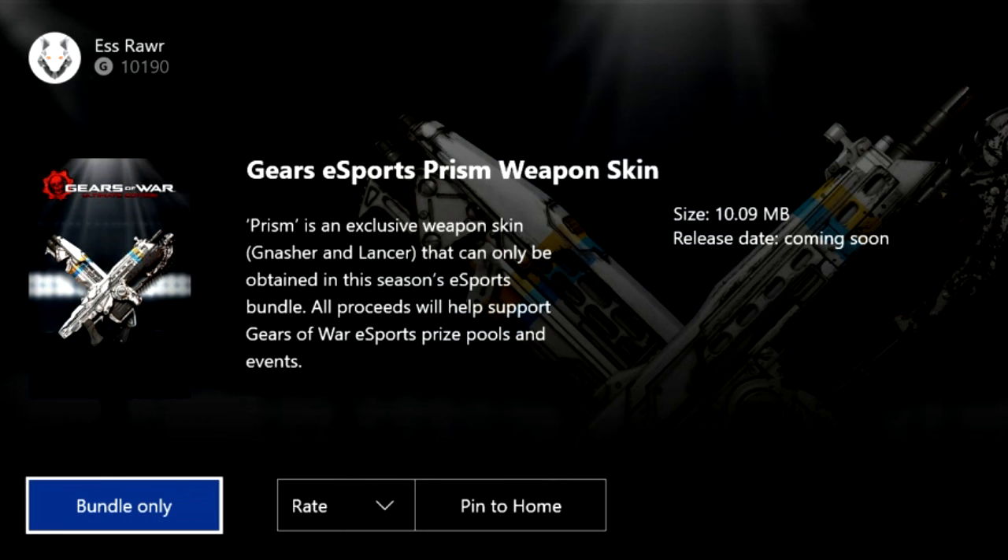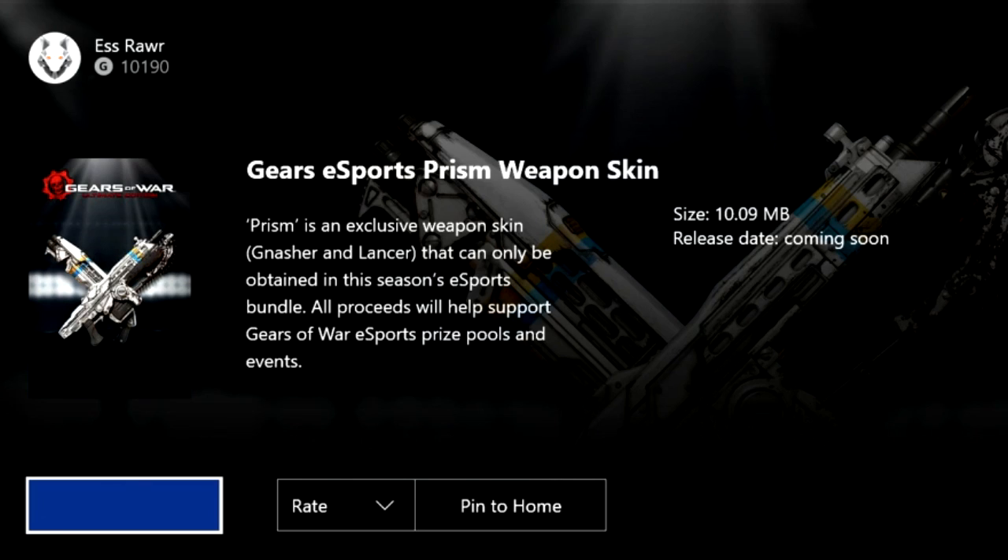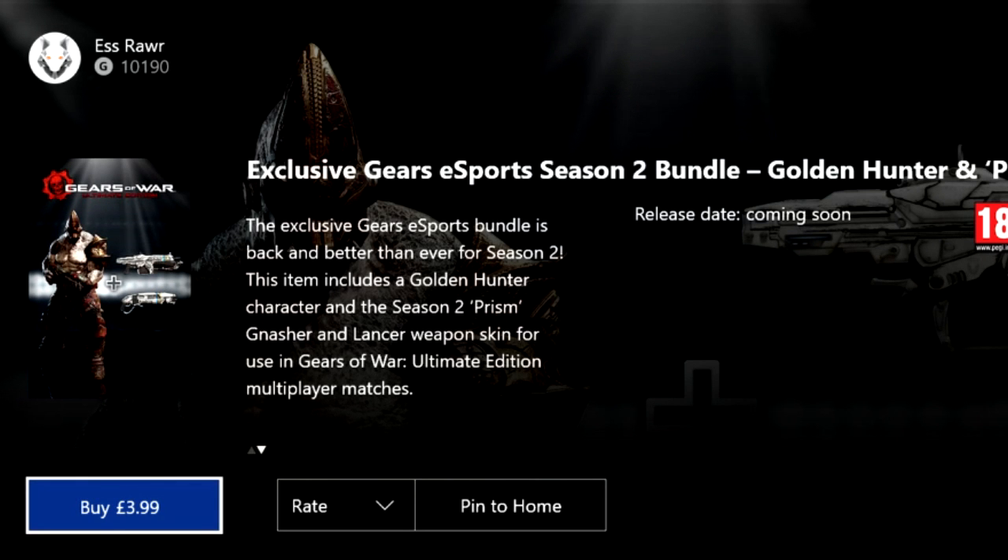You can also get the bundle pack, which is really cool. If you don't have the Superstar Cool character, you can purchase him with this weapon skin for only $3.99. And if you don't have Golden Hunter, you can also get that weapon skin pack for $3.99 as well — so it's two in one instead of just paying for one thing.